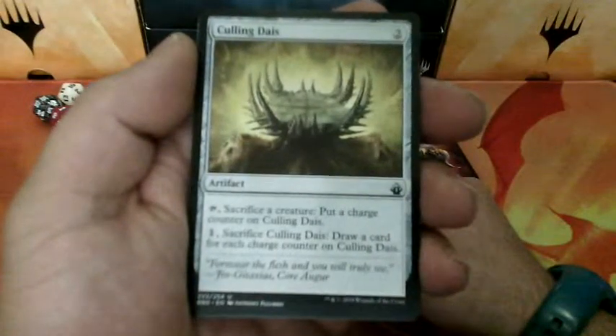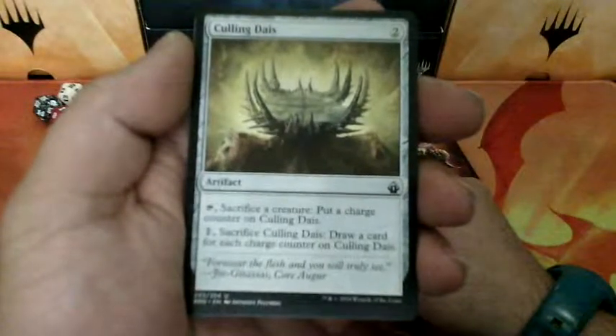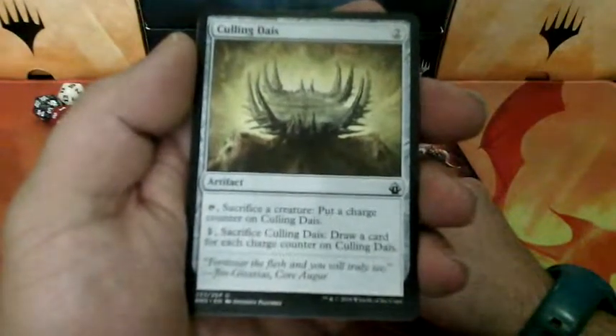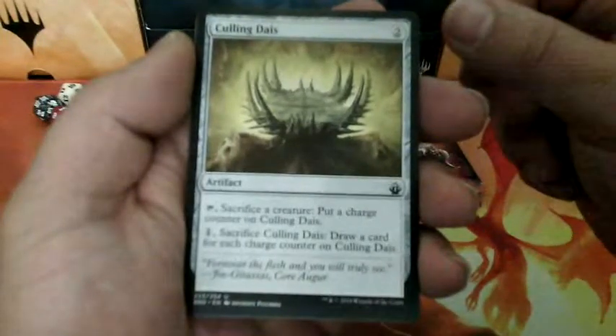Culling Dials, two drops. Tapped: sacrifice a creature. Put a charge counter on Culling Dials. Draw a card for each charge counter on Culling Dials.